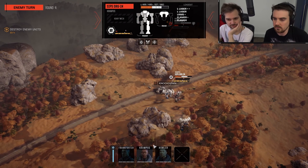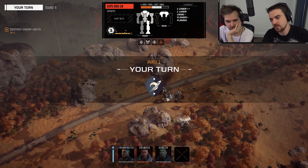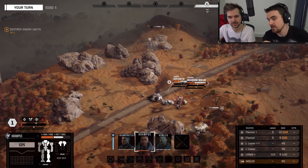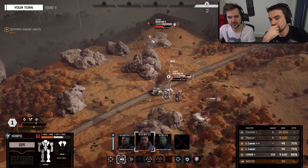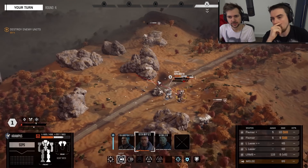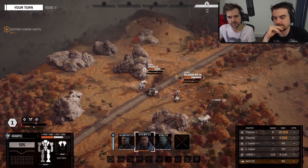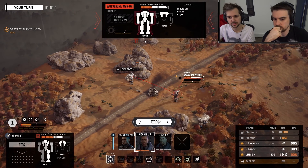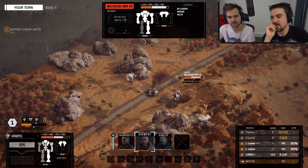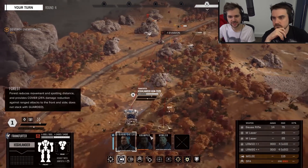I'm catching some serious shit here — he's really taking a pummeling. Maybe we should hide the Dragon behind this rock, force the Orion to move. Because at the moment he's bulwarked — he wants to just sit there and shoot us all day long. He's got the defender pilot which means he's got Bulwark. Force him to come around this rock, then the Highlander can catch him unguarded.